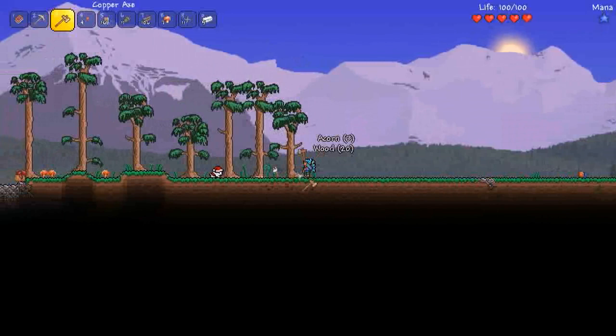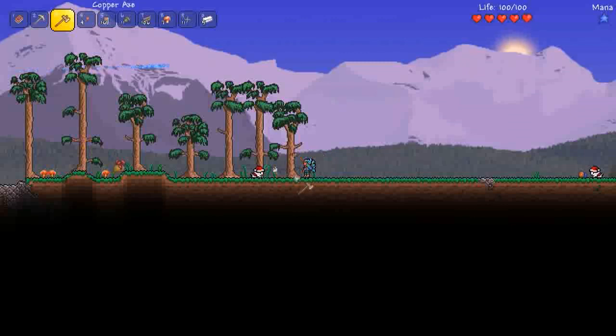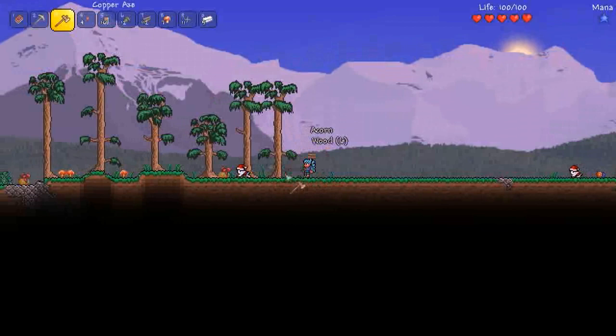I'll probably try and make the magic staff now. You can actually use Water Bolt to fly to floating islands as well, which is pretty useful.